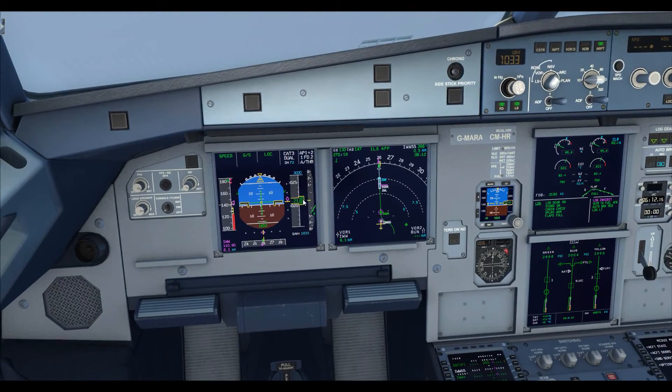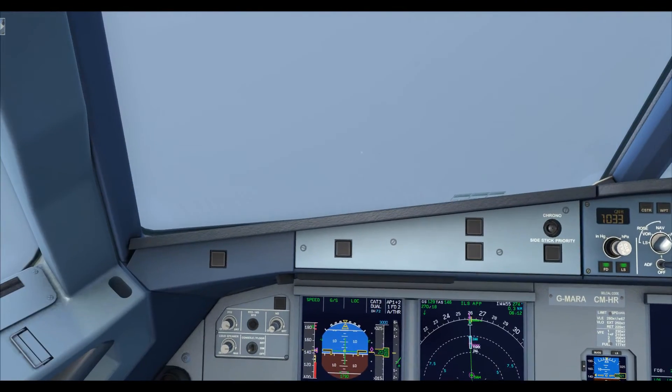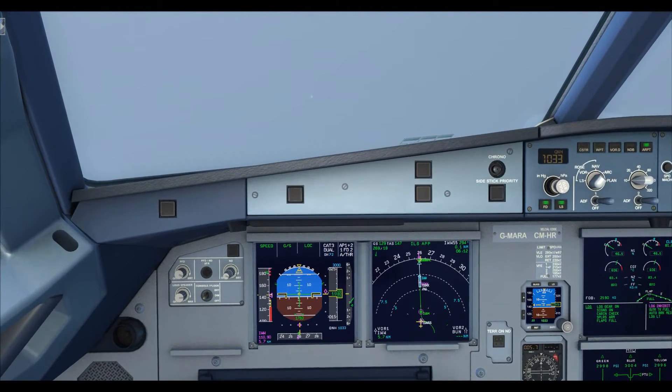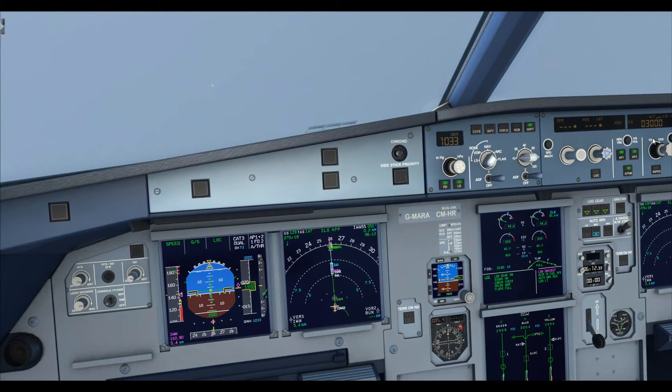We are at 2,000 feet, a little bit low — hopefully it'll correct. I've never done an autoland in this particular aircraft before — in another Airbus yes, but not the Aerosoft one — so I'm literally just going to leave it and see what it does. The missed approach altitude is already set at 3,000 feet. The only thing we need to do now is watch and monitor. You can see some lights poking through the visibility, but I think that's just an FSX bug — I don't think you'd see that in real life.